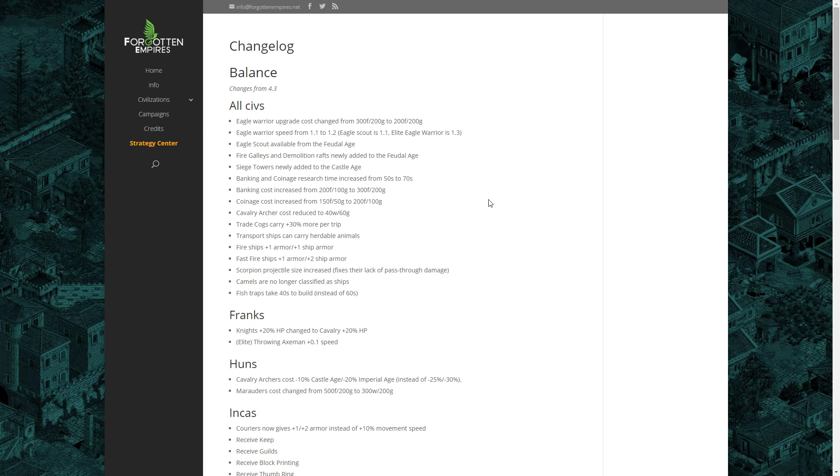Hello and welcome to this video which is going to be all about the new balance changes that have been made in the Forgotten Empires and in the African Kingdoms. The game is going to be updated from version 4.3 to version 4.4. These balance changes are going to affect all of the existing AOF civilizations and the new African Kingdoms civilizations as well, and they are not going to affect the base game.